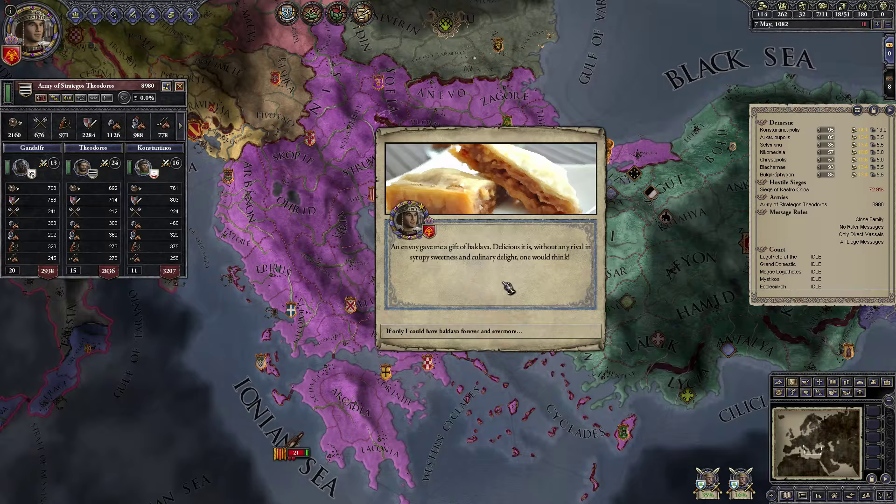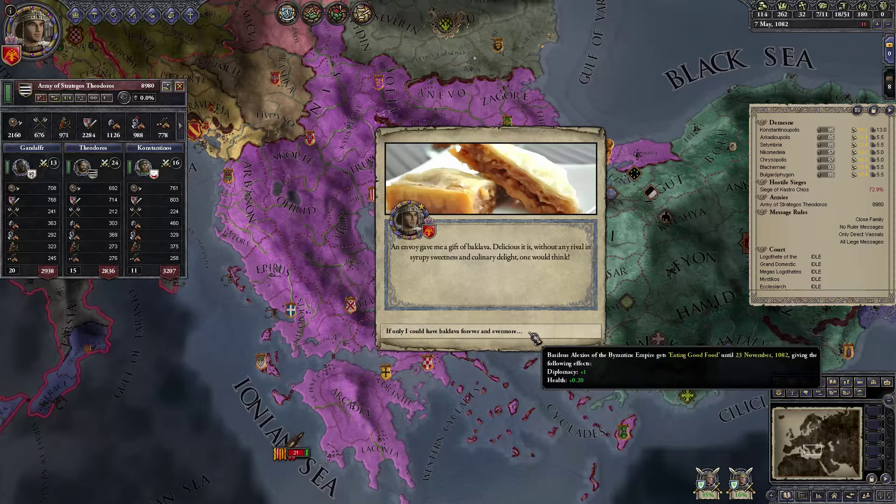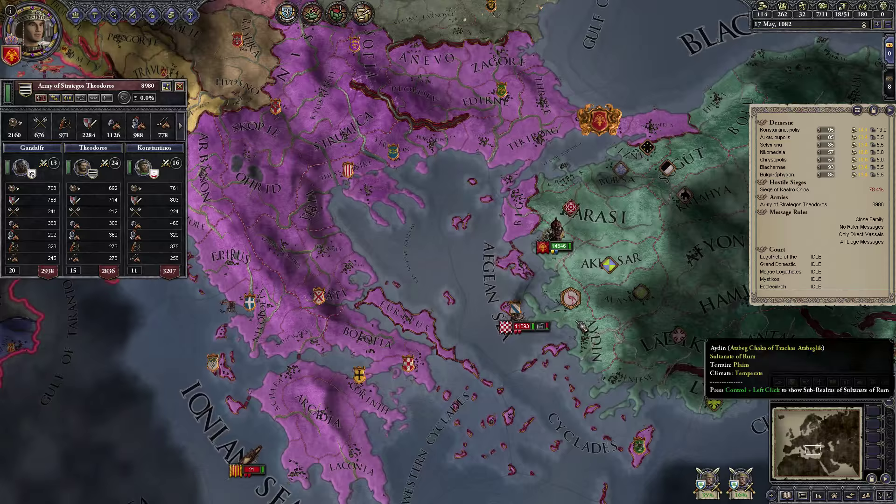An envoy gave us a gift of baklava — delicious without rival in syrupy sweetness and culinary delight. So we are eating good food, giving us extra diplomacy and health. Which is nice.